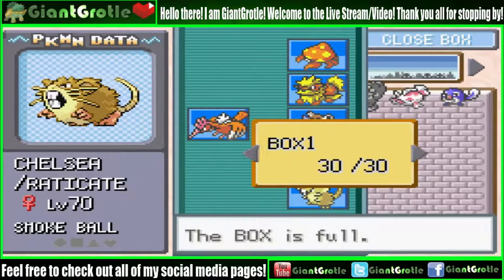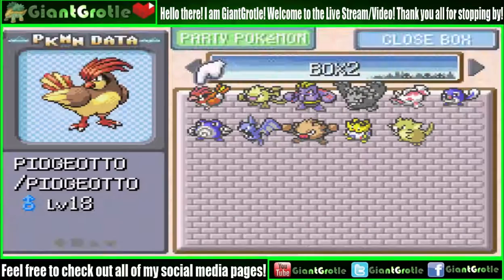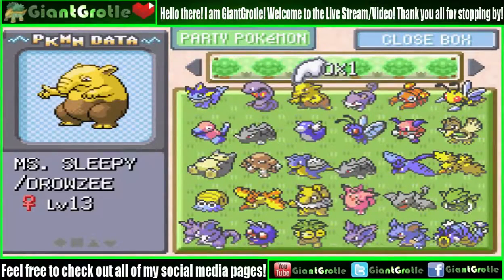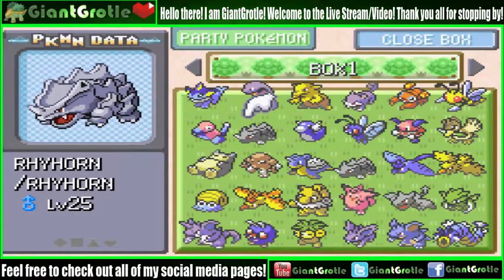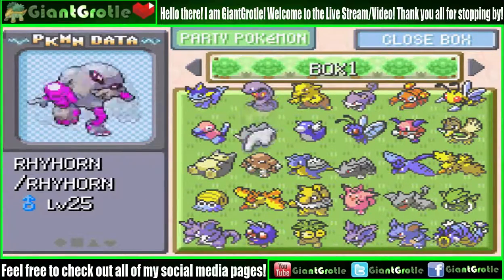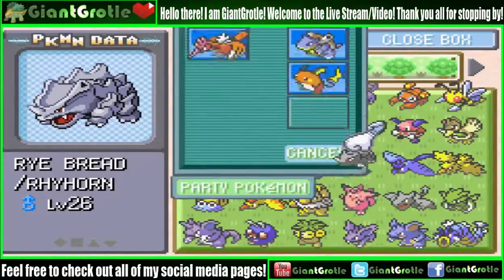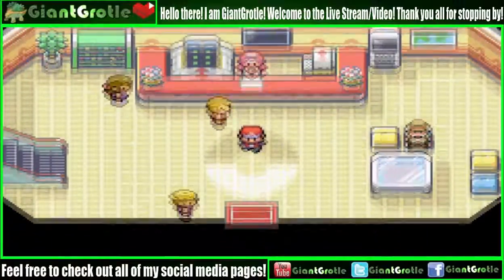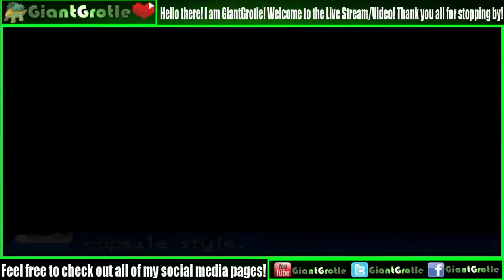I'm going to put Chelsea in the box. The box is full, so box number 2 then. We could bring out Rye Bread — assuming we need Surf, Rock Smash, and Strength, there are only 3 HMs needed. I think Rhyhorn can learn Strength and Rock Smash, so that's good at least.